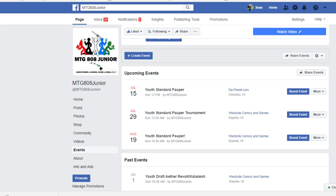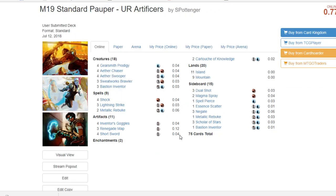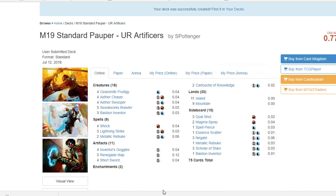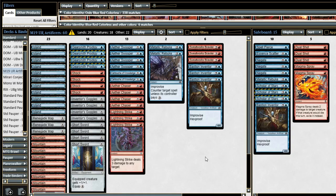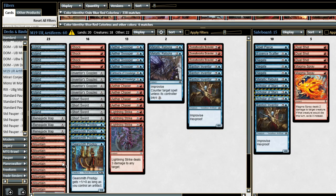So here we have M19 Blue-Red Artificers. Not much has changed since the last version of this deck that we did a deck tech on, but I'm going to go over the general philosophy of the deck if you're unfamiliar with it. We'll start with the first big change.